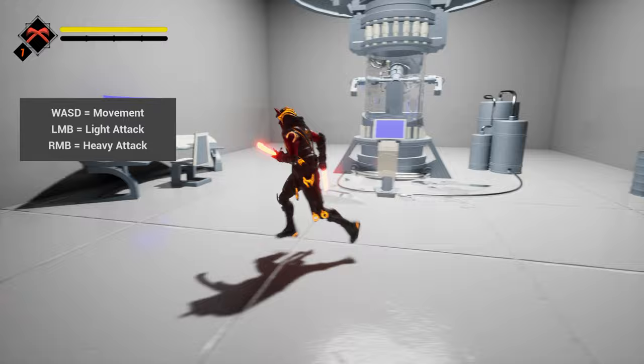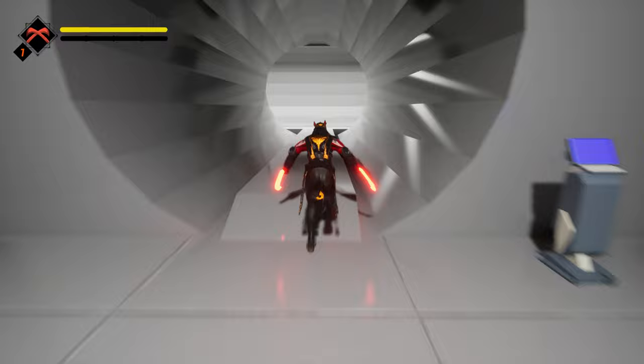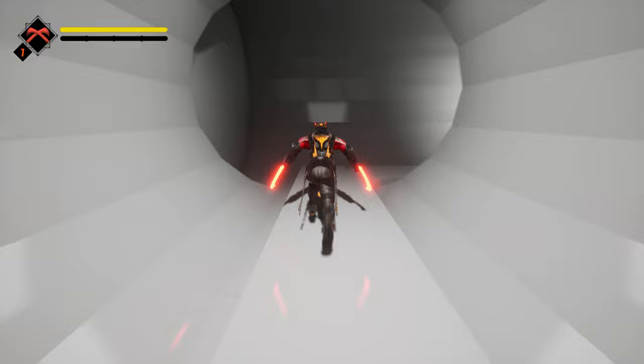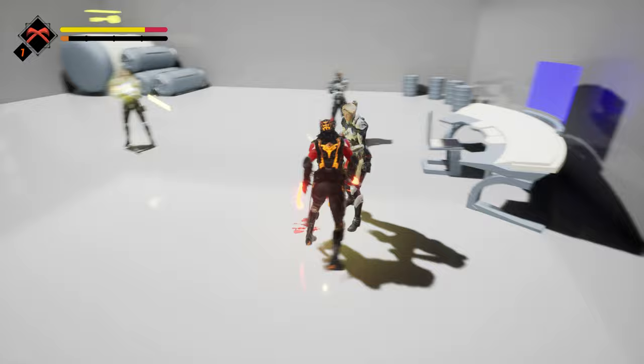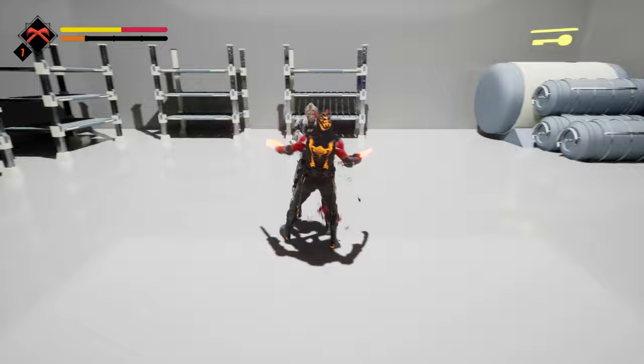Okay, this looks cool - it's telling me some stuff and I like the character design. That's light attack, that's heavy attack. Yellow keycard required - okay, let's go this way. Q hold halves incoming damage, left alt is dodge. They shoot a lot more than I thought they would. I might die here - okay, got through it. Is that the keycard? Armor is yellow, health is red, fury is orange. I got the keycard.